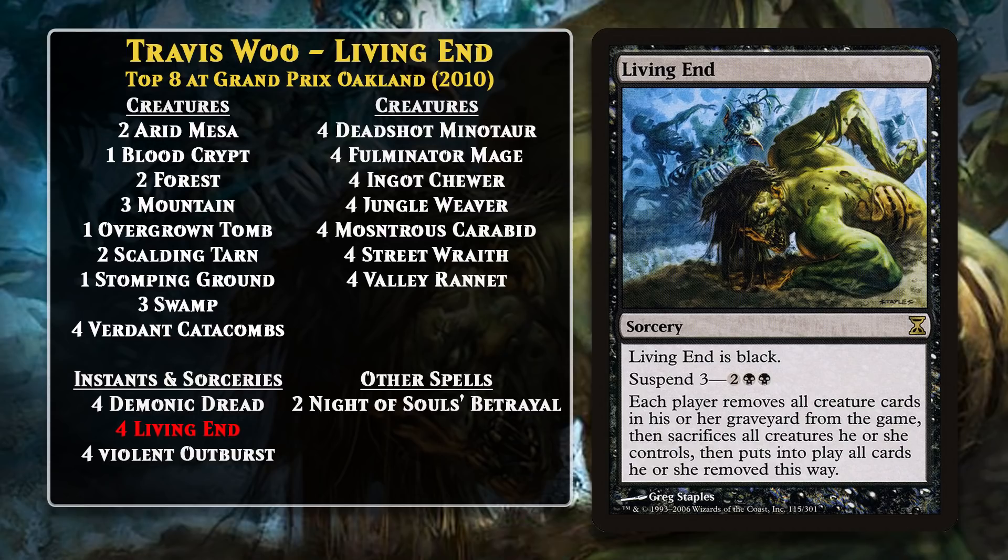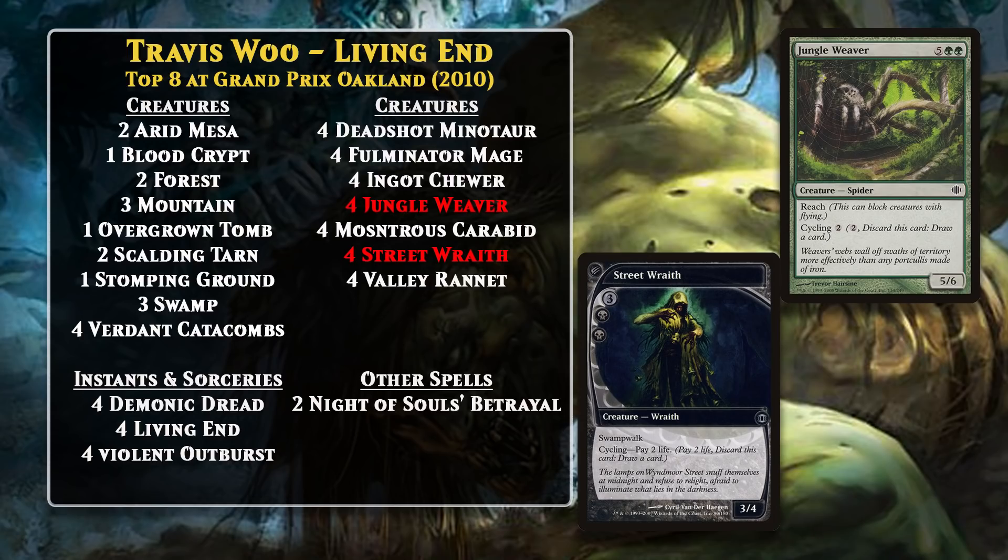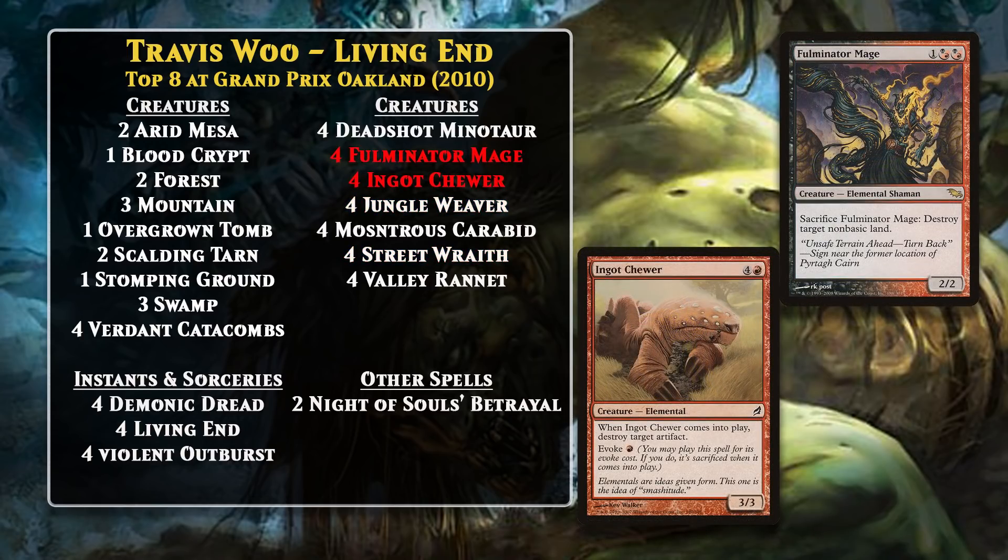Travis Wu was the originator of the Living End deck, and he also piloted it to a top-8 finish at Grand Prix Oakland. The game plan was still casting cards with Cascade that would always hit a Suspend card, but it did take a little more work to make Living End work than Hypergenesis. You couldn't just have a couple of super powerful creatures in your hand and go for it — you had to make sure your graveyard was well stocked, and there was also not really a reason to play creatures ahead of it since they were going to die. In order to make that happen, the deck ran a bunch of creatures with cycling, like Street Wraith and Jungle Weaver. Almost every creature in the deck had cycling, with the only exceptions being Ingot Chewer and Fulminator Mage, but both of them could be sacrificed, so they would also end up in your well-stocked graveyard. All of this cycling would load up the graveyard and help you find a card with Cascade — then you would go off, blow up your opponent's whole board, and have a table filled with 6/3s and 5/6s.